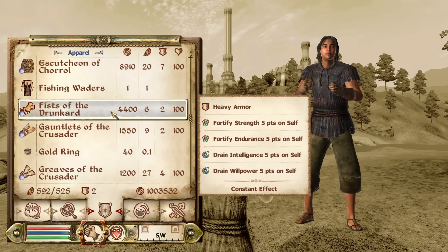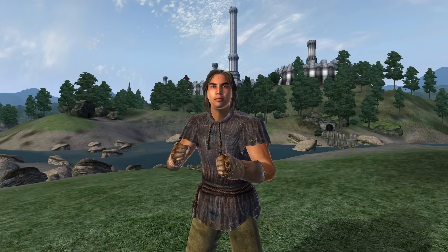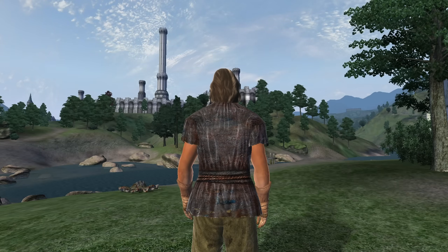Next, we have the Fists of the Drunkard. These can be acquired from a character at the Flowing Bull in Anvil. They are heavy armor and have the enchantments of Fortify Strength, Endurance, Intelligence, and Willpower for 5 points. They have an armor rating of 5 and a value of 4,400 gold.